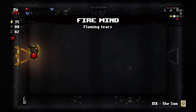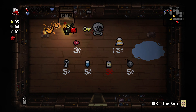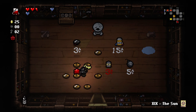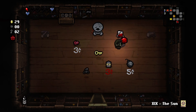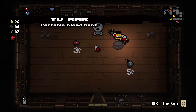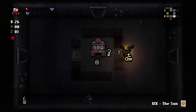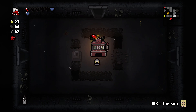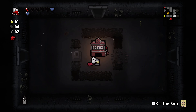Fire Mind — I can't help myself. Probably will get me killed, but I don't mind because it's kind of fun. Full health pill — good thing I'm prepared for that. I got enough money anyway. Fire Mind: my tears now set enemies on fire. The tears also have a chance to explode, which will set the ground on fire and damage enemies for that.